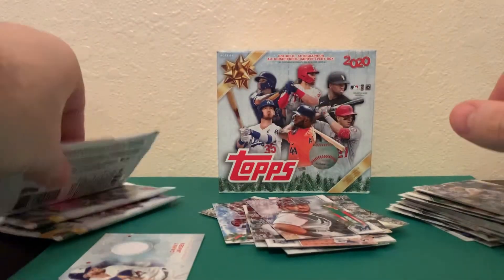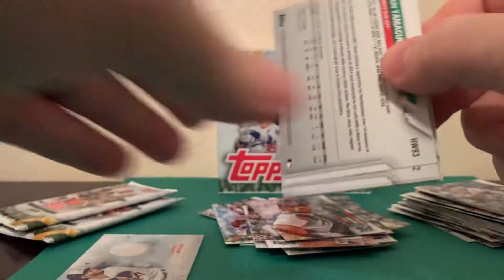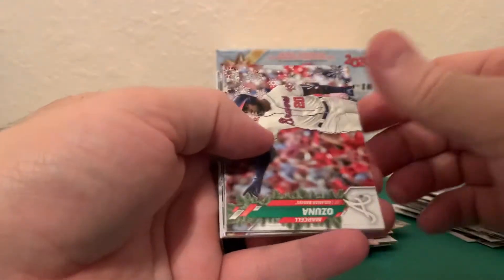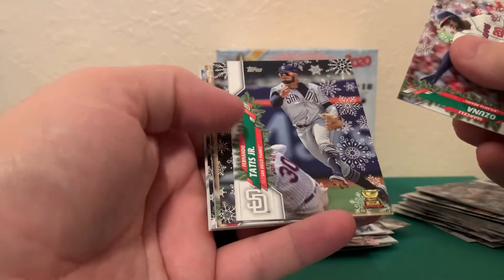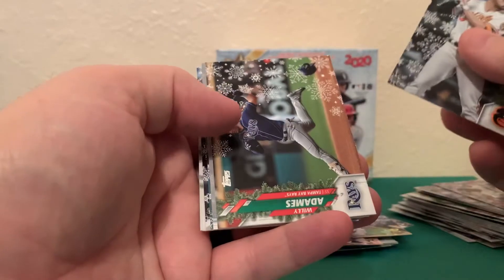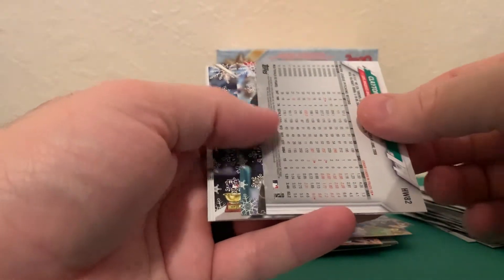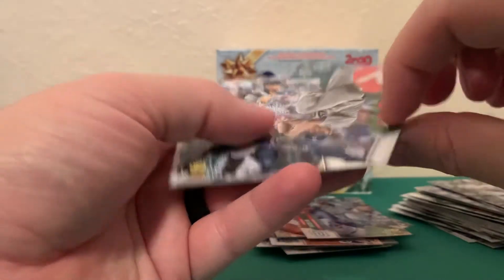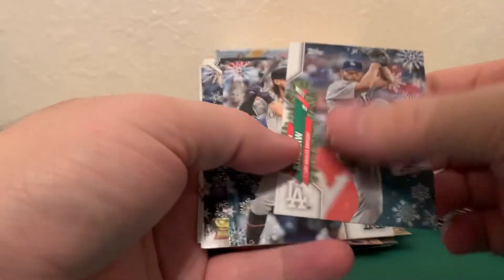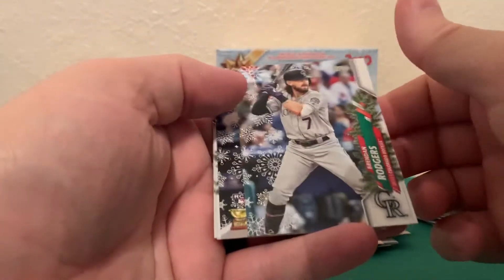All right, I don't think I've got a short print yet unless I've completely missed it. I'll have to look through them again here in a second. Ozuna, Fernando Tatis rookie cup - we'll keep that one in the good pile. Mancini, Lily Adams. Here's a backwards one - Clayton Kershaw - so I think this is going to be a short print. And there it is, he's got an ice skate instead of a cleat. That's pretty good, I like it.